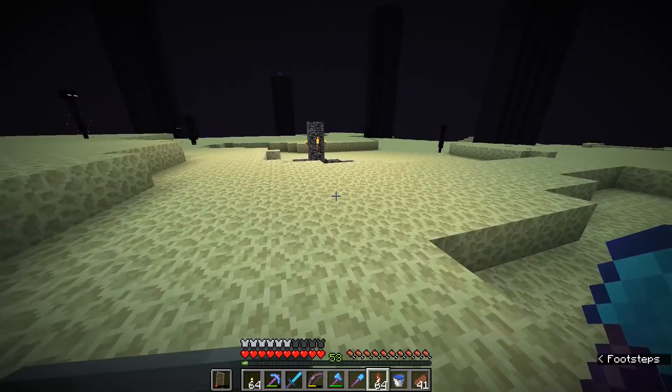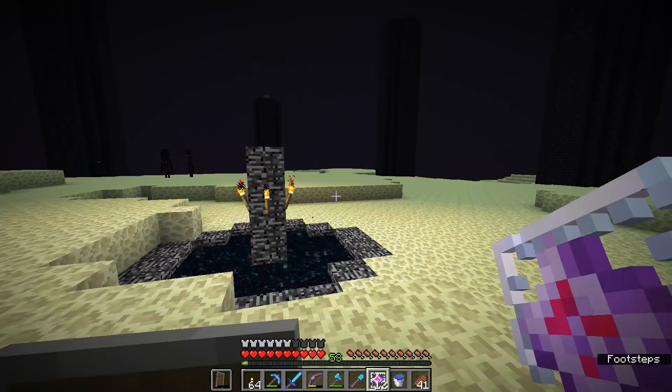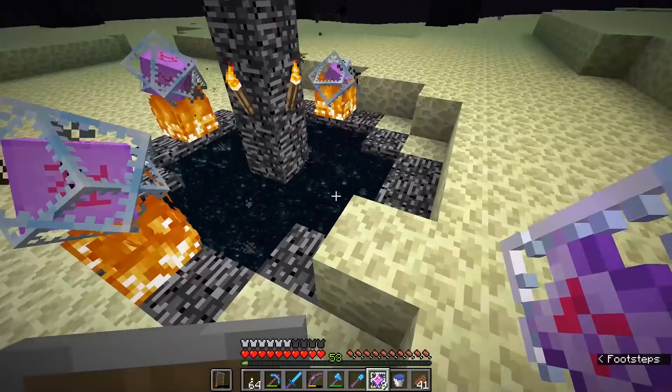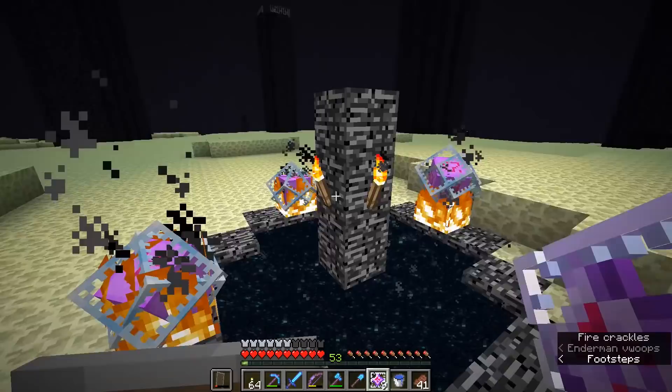The dragon fight should never really be taken lightly — it is still a fight that is fraught with peril. So with our end crystals here, you'll put one on each of the flat sides of this bedrock portal. The idea is to place them in the center of each of these flat sides so they are placed evenly around the portal. And once we place this fourth one, we'll be committing to the dragon fight — this portal is going to deactivate.